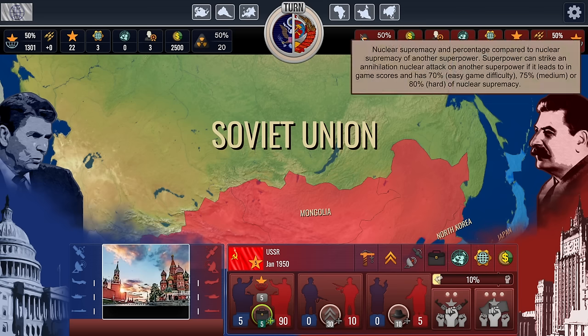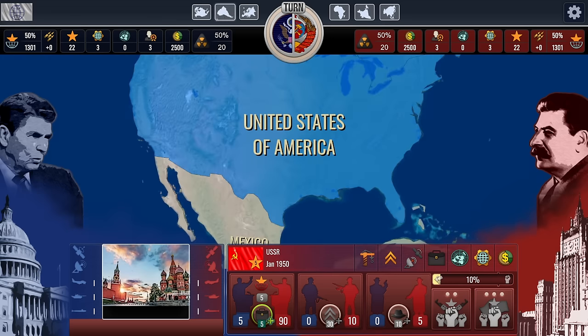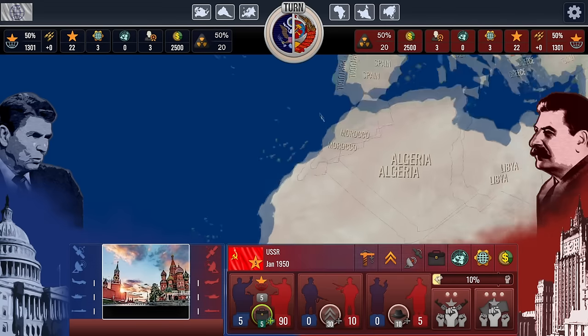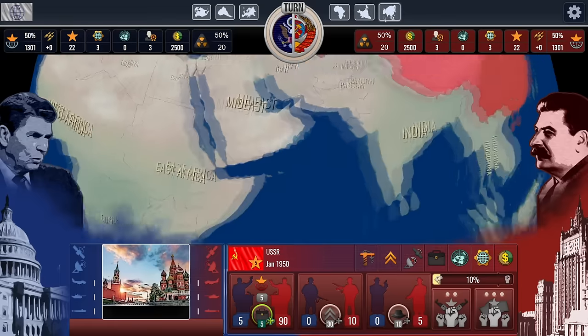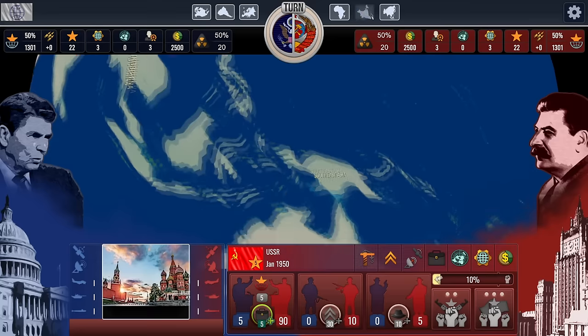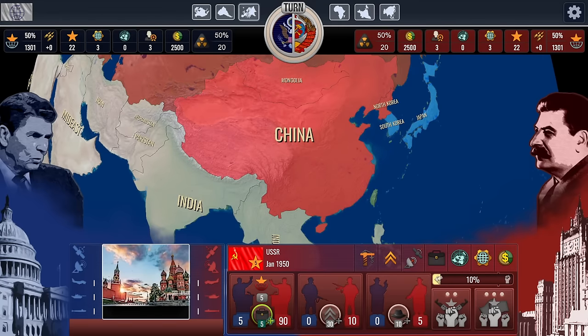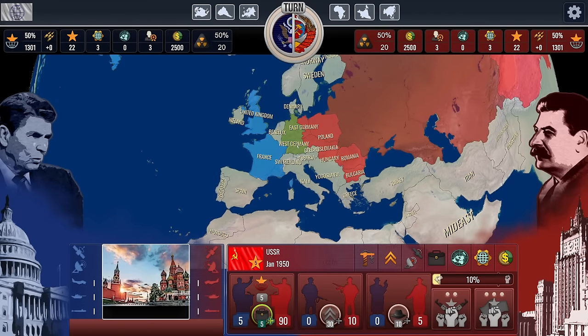The game starts in 1950. You can see different map views — North America, South America — and you can zoom in or out with the mouse wheel. Countries in one particular color are part of a block: red countries are communist, blue countries are in the American block, and gray or no-color countries are in between or haven't necessarily picked a side yet. That determines the score of who controls what within the game.